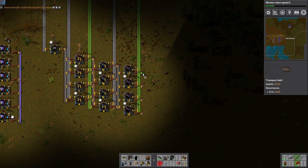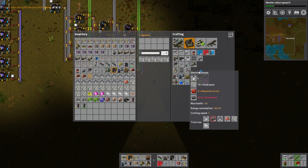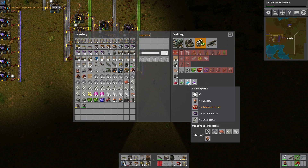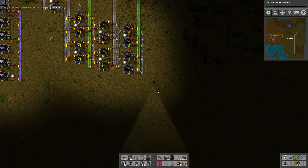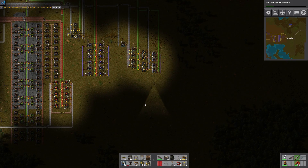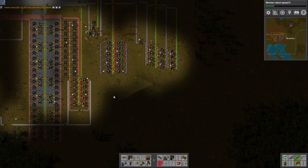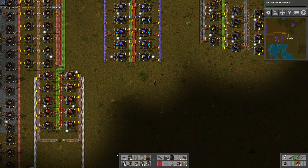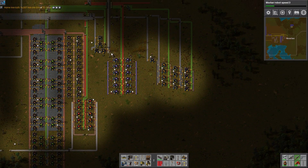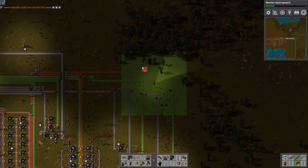We need a belt to fill with the purple inserters. The next step is, of course, blue science, which requires the red circuits, steel, battery, and filter inserters. What we might actually do is send those back up, maybe, or bring them down. The batteries will come here, the steel will come. We've already got steel and red circuits from over here. Let's go ahead and clear out some more of this.